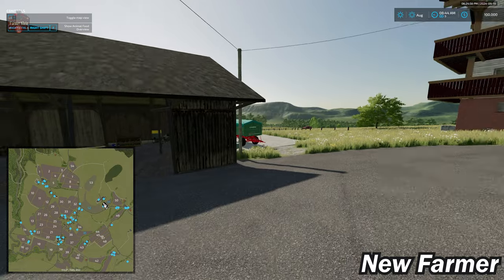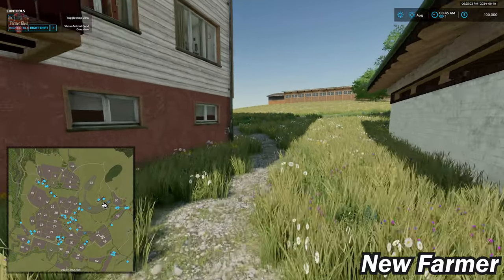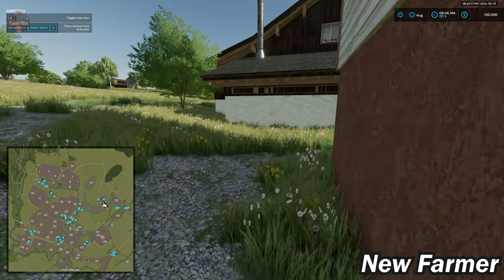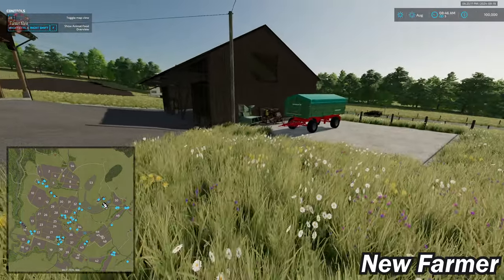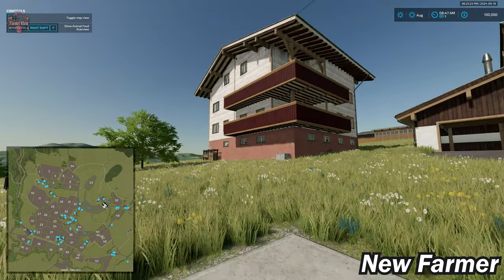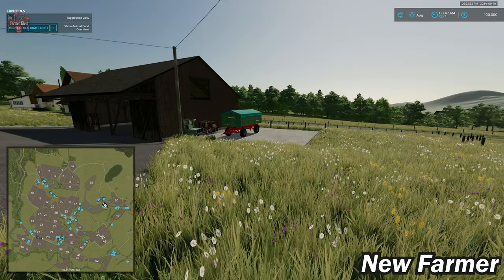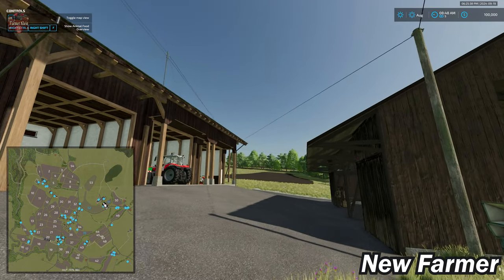Our starting farm has our farmhouse located right here, which has our sleep trigger. I have gone ahead and purchased farmland ID 52, which includes these sheds. You can indeed sell everything here at the starting farm, assuming you own farmland ID 52. If you don't, you can only sell the house. If you buy farmland ID 52, you can sell the sheds as well as the deco items, including this pole and these utility lines running over to the main pole at the street.